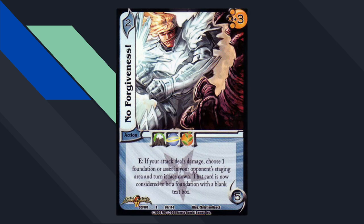No Forgiveness — another Siegfried card — this is the first time we saw flipping foundations. It makes sense: if you're worried about people building giant walls of defensive foundations, what if you just turn some of them upside down and make them blank? This card was never particularly good or played, but it's one of the first to introduce the idea of face-down blank foundations as a mechanic. That did not start until these 2009 sets.